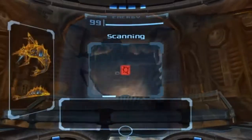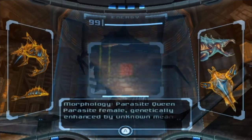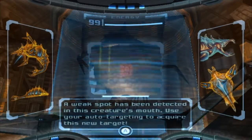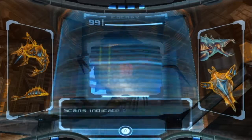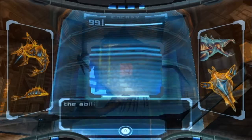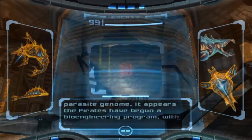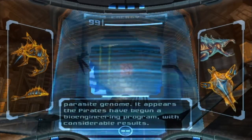All right, let's scan this thing. While we're doing that, we'll circle around it so we can try to avoid some of its attacks. Morphology: Parasite Queen — parasite female genetically enhanced by unknown means. A weak spot has been detected in this creature's mouth. Use your auto-targeting to acquire this new target. Scans indicate the presence of a potent mutagen, origins unknown. Creature exhibits the ability to fire weapon-grade blasts of energy from its mouth, a trait not present in the standard parasite genome. It appears the pirates have begun a bioengineering program with considerable results.